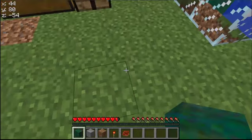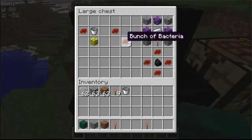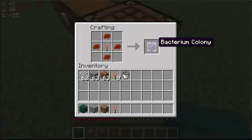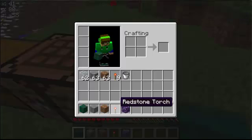Now, with that bunch of bacteria, we can craft 2 different things. I'll start off on the main bacteria. So if we take a redstone torch, 4 bunches of bacteria, and stick them in the workbench like so, we get a bacterium colony, and this bacterium colony has a pretty cool effect.